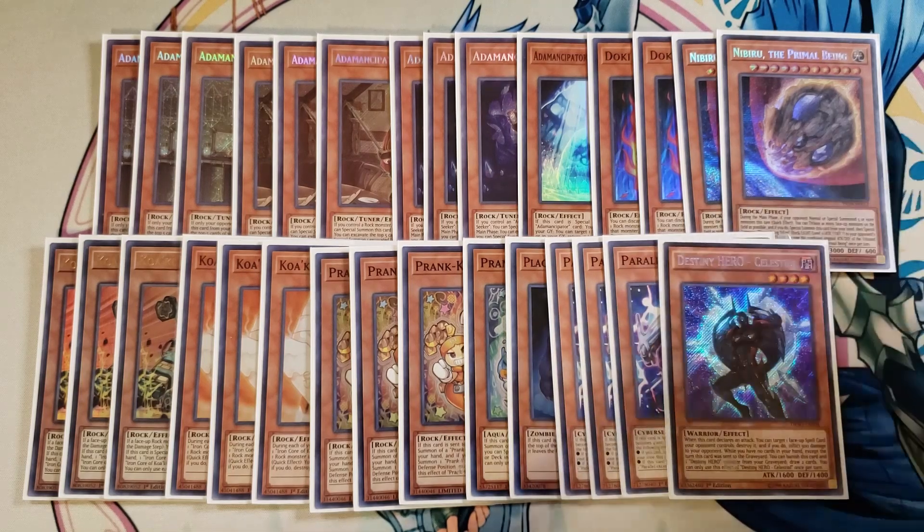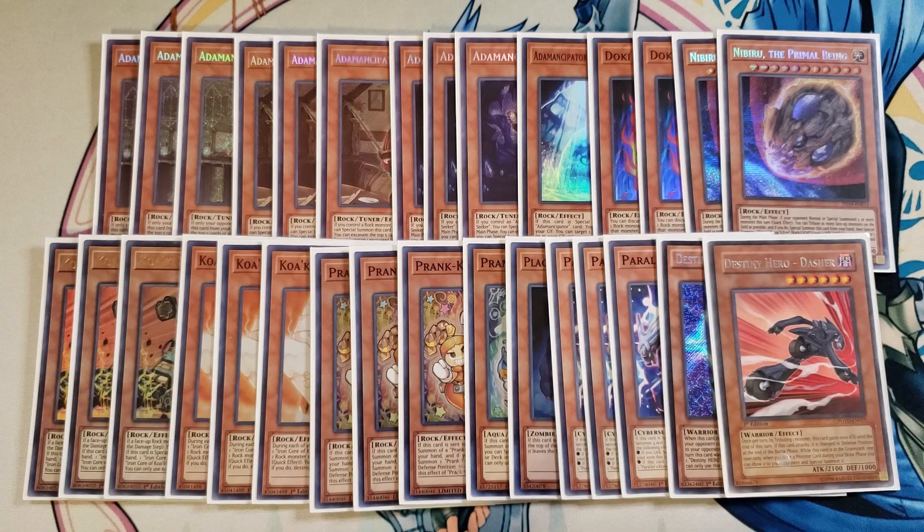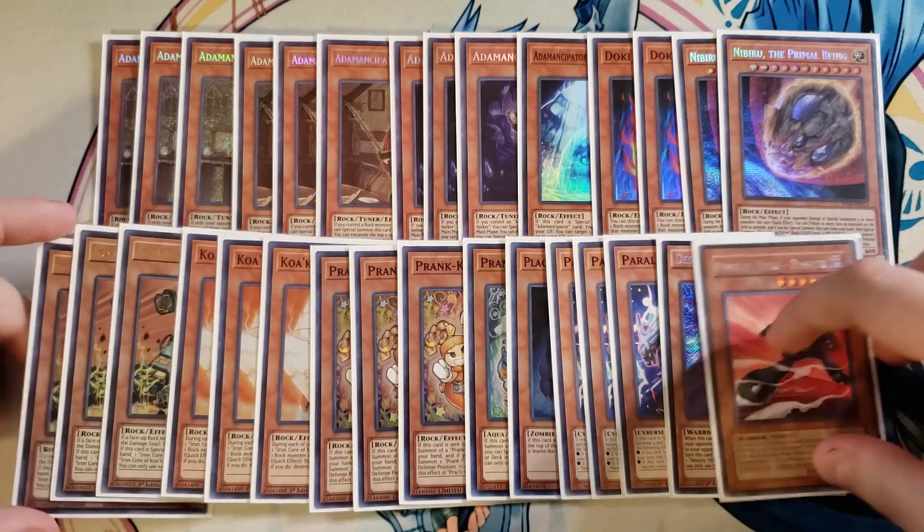We then play a single copy of Celestial and a single copy of Dasher to round out the monsters. These cards come in extremely handy because you can go into Destroyer Phoenix Enforcer really easily, which is a really hard card to out and is amazing once your opponent interrupts you. You still have a backup play with Fusion Destiny and Destroyer Phoenix Enforcer. So that's it for the monsters.